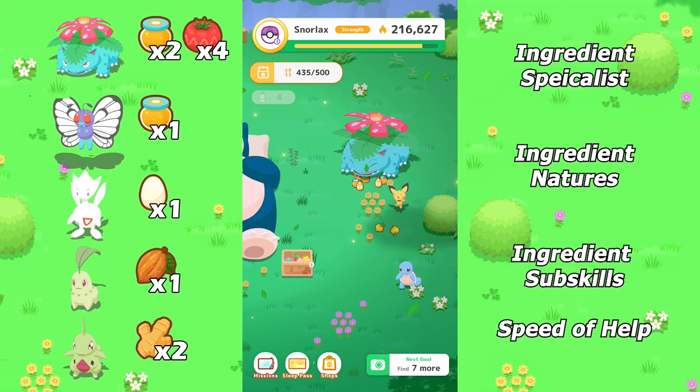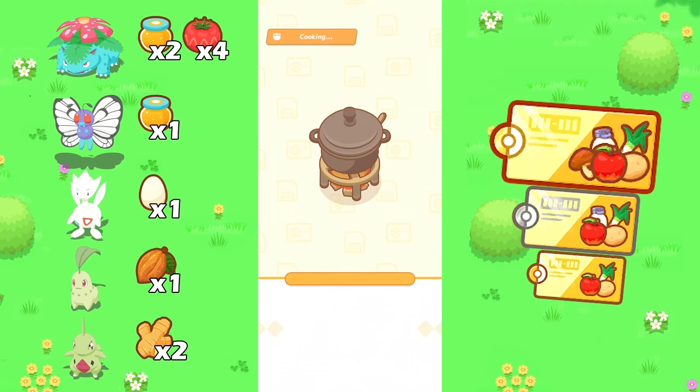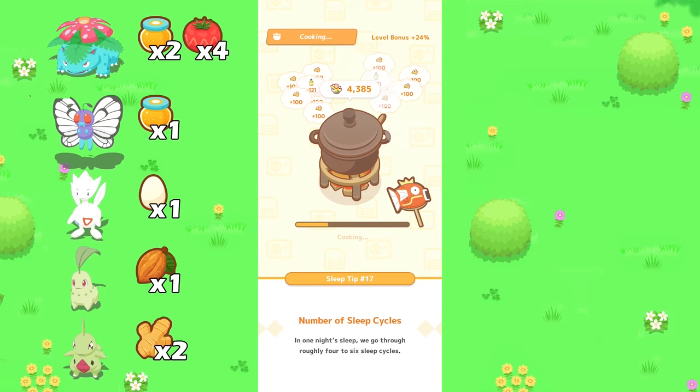Another easy way to get ingredients is by using the tickets. These tickets can be purchased in the shop, obtained through friendship levels, gained by reaching a certain research rank, and through milestone achievements. Just like with ingredient magnets, you can only get ingredients that you have previously acquired.